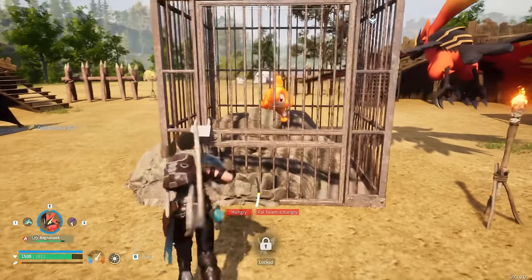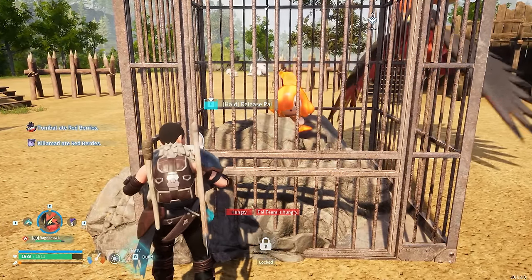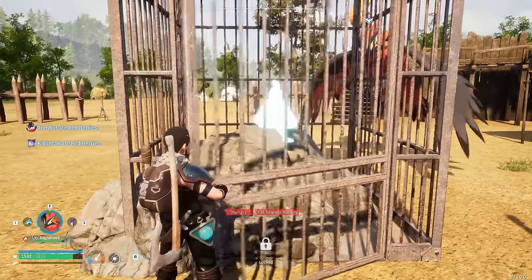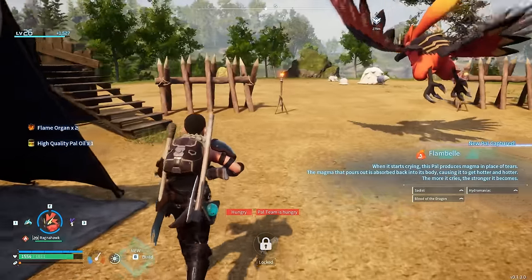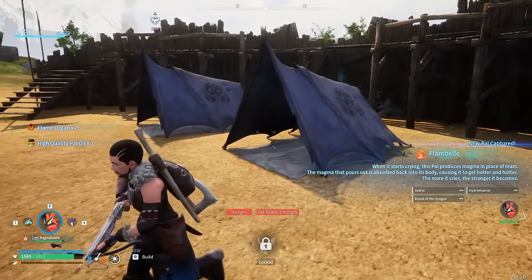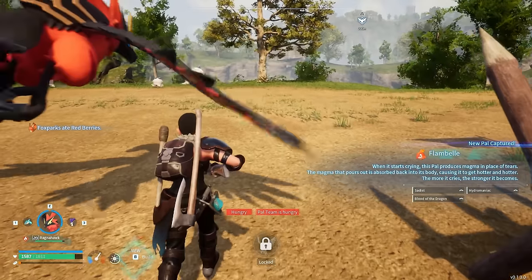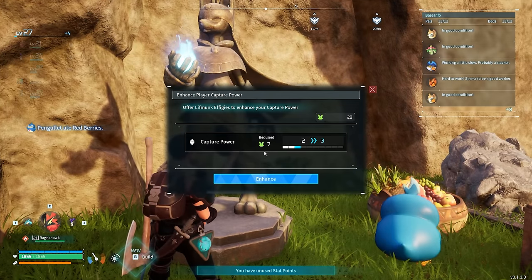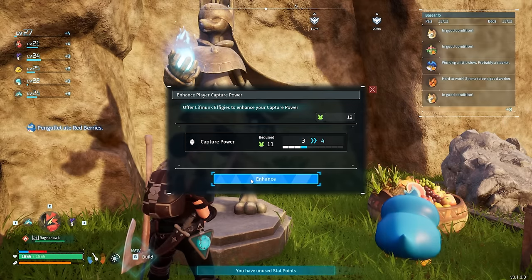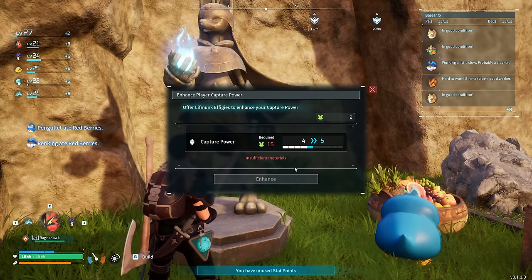I came across another base — Ragnahawk cleared it out no problem. Inside we got another really cool PAL known as Flambelle. The great thing about Flambelle is that if you put it into a ranch it will generate Flame Organs for you. Flame Organs are a component needed for a huge array of different structures and items in this game. We're going to go back to the Statue of Power — I've been gathering a lot of Lifmunk Effigies and managed to get my capture skill up to 4, which is really nice and will improve the odds of capturing PALs.